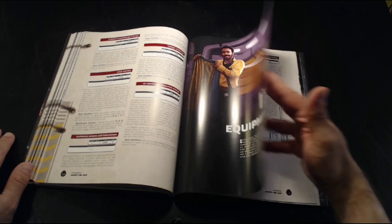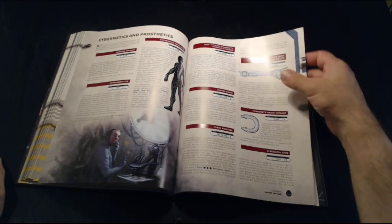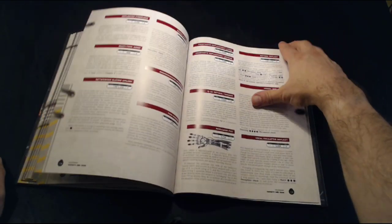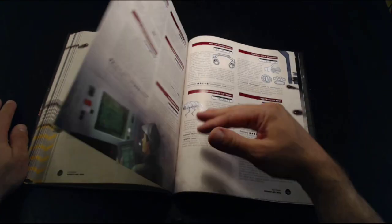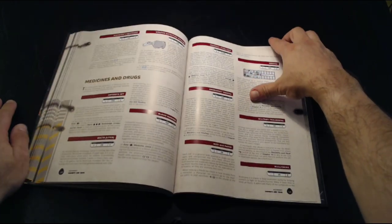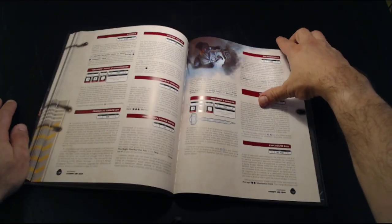So this covers all the weapon equipment and all the armor attachments. We have various general equipment — comm links, the Jedi communicator, prosthetic limbs, binoculars, medical kits, binders — and then there's survival gear and a bunch of other really cool equipment.